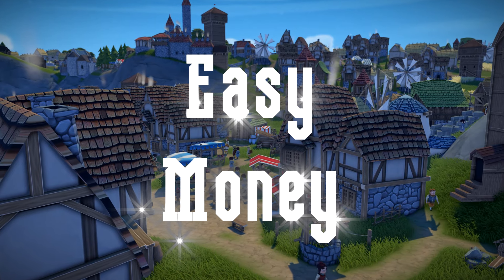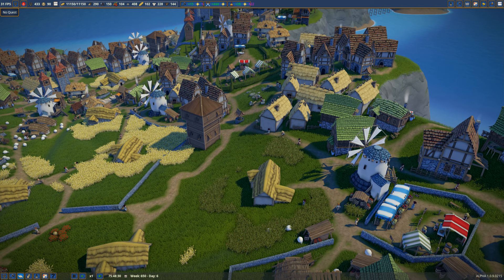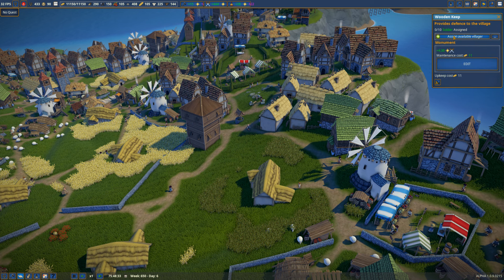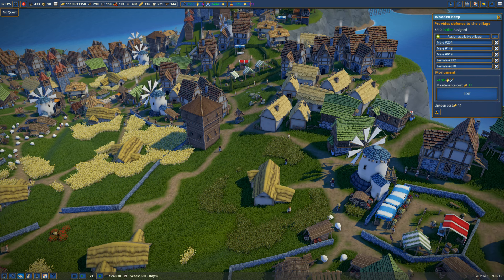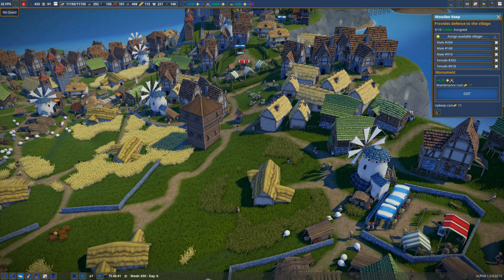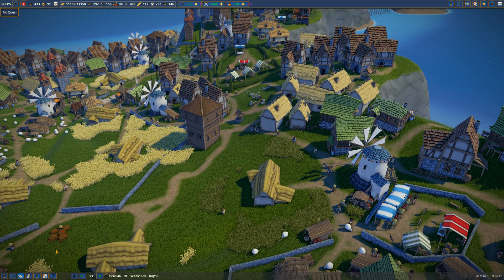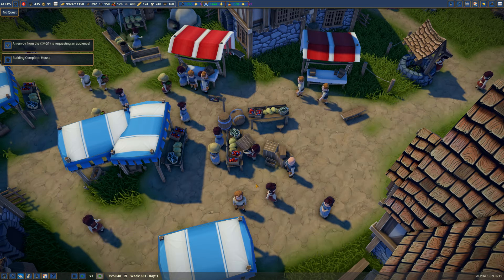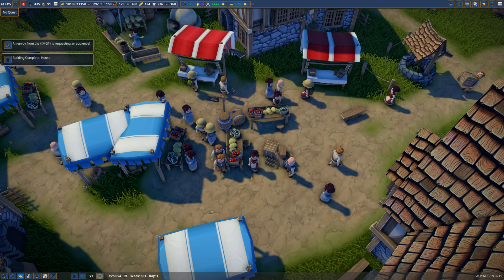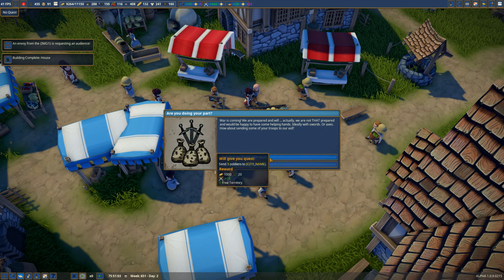Number 1: Easy money. My main focus when starting a new game is to build a keep and get five villagers to be soldiers as soon as possible. Once you've unlocked and built a keep, you'll get a random timed quest from an envoy to recruit five soldiers to assist in a battle. They walk off the map for a while, come back unharmed, and you get a reward of 1000 gold, 20 wine, and one free territory — that's 1500 gold in one shot if you include the 500 it costs for a territory, plus the luxury items.